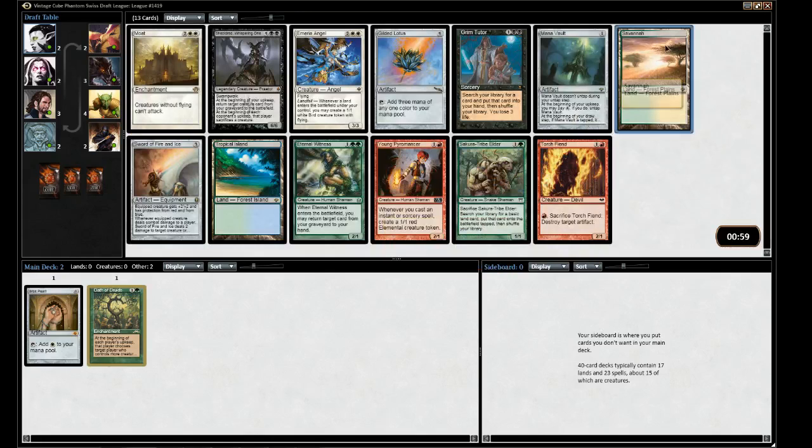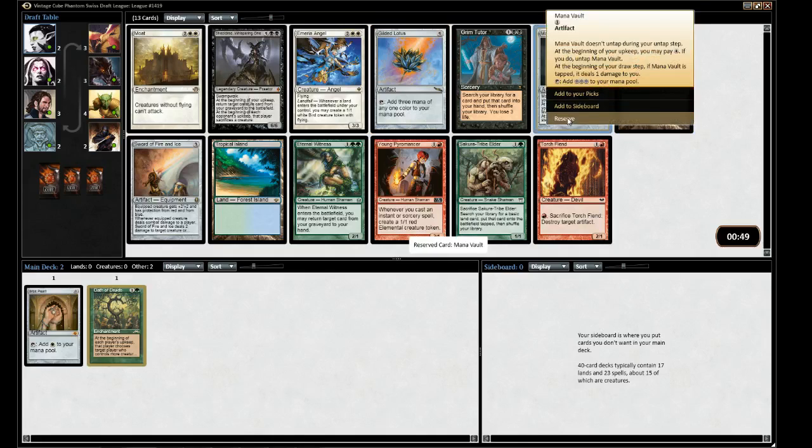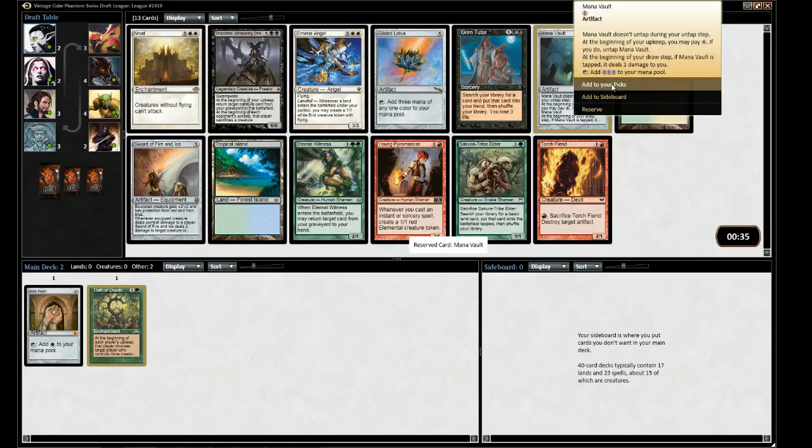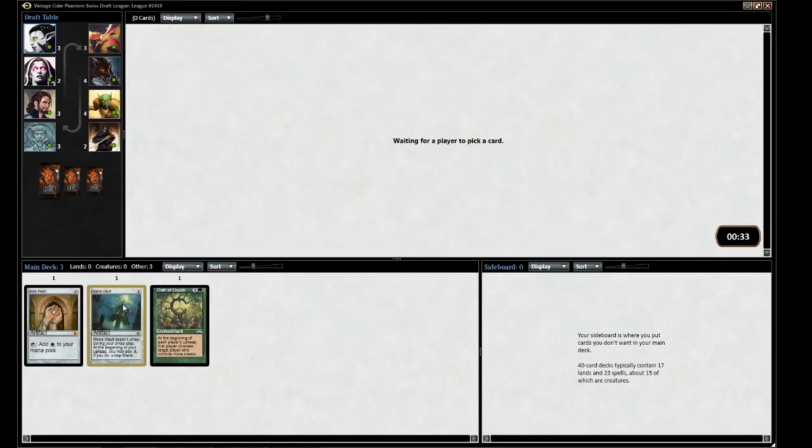Here's a Savannah, but there's also Mana Vault and Gilded Lotus. I think I just have to take the Mana Vault here, continuing with our fast mana theme — maybe we can get a Tinker or something like that. In a super lucky world we'd wheel the Savannah, but we're going to take the ultra-fast broken mana. I think that's just the best thing you can get here.